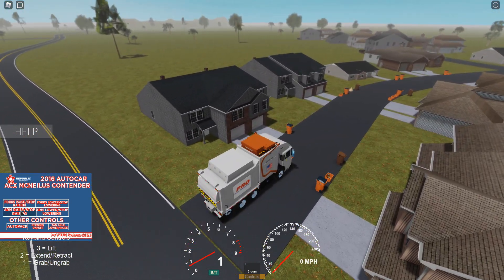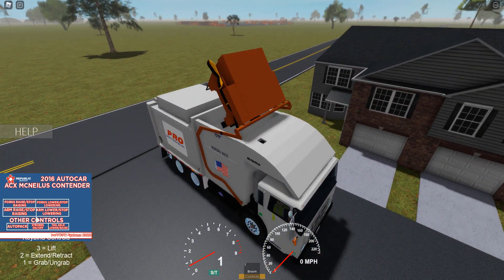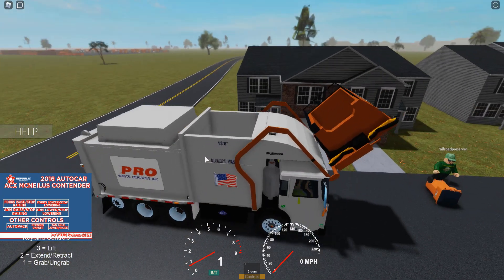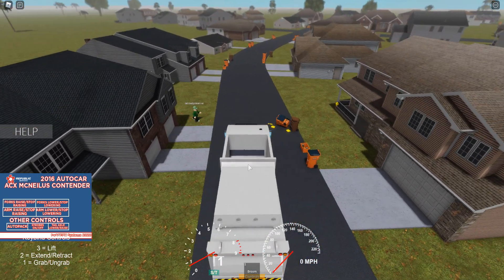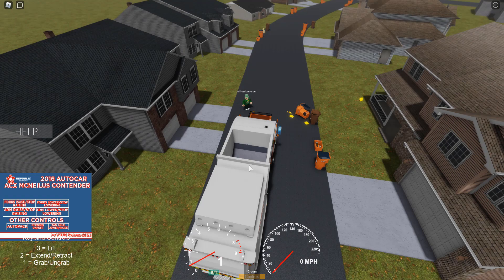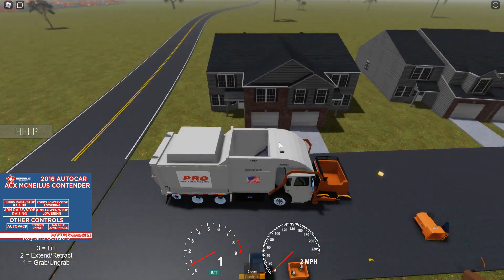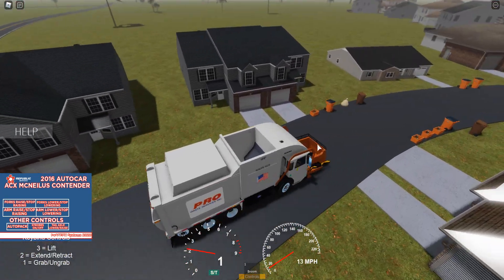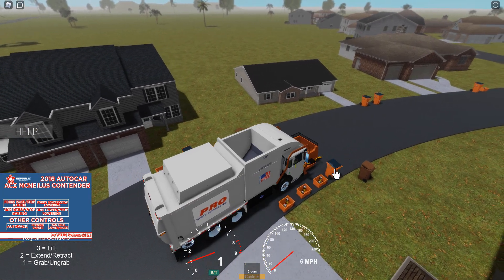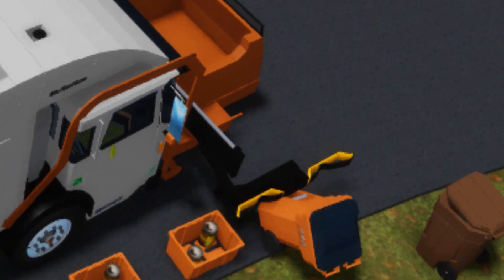All right, so we're going to turn left here and lower our bucket. There we go — the arm should lower down. Now it's in the other person's yard! You're supposed to get it in the front of the truck. We're going to go to another one and see if we can grab it. I can extend the arm but it doesn't seem to — oh, there we go.